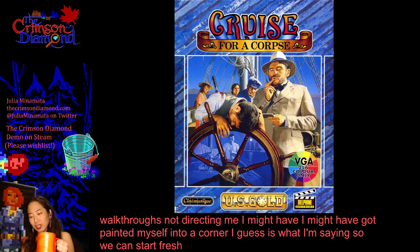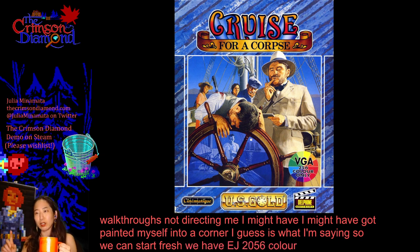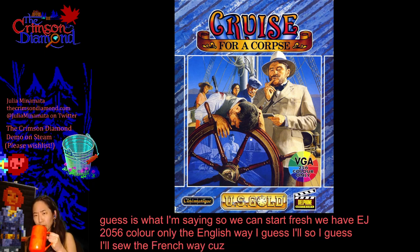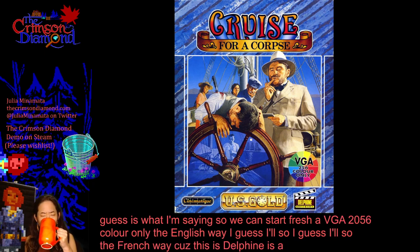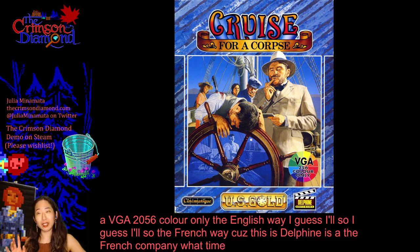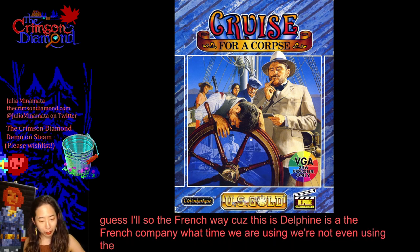You have VGA 256 color only — the English way. I guess also the French way, because Delphine is a French company. But we are not even using the VGA; we're playing the EGA version.